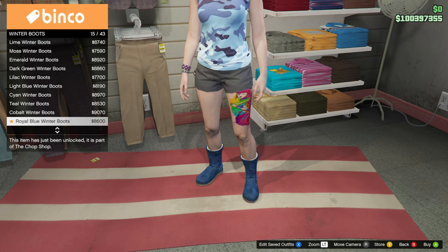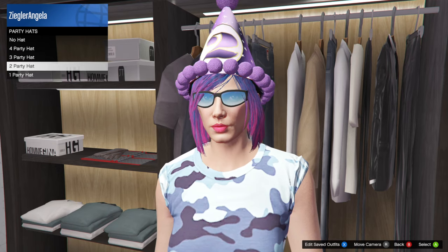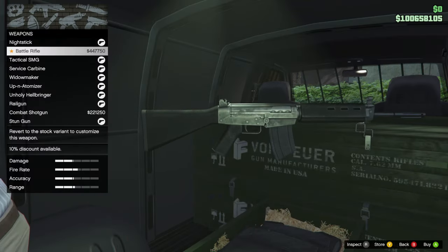On top of all this, we got tons of new clothing items available for purchase, new birthday hats that show the number of years your character has been on GTA Online, an improved interaction menu, and a new weapon, the Battle Rifle.